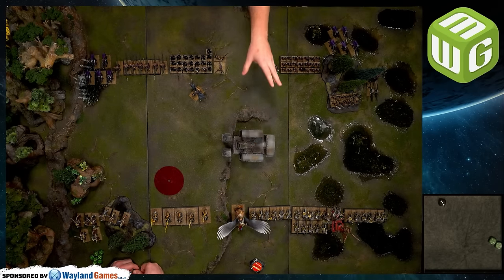Empire Turn 1: the Black Horror scatters 10 inches towards the Demigryphs, passing straight through them — they pass strength checks. The Elemental Spirits drift two inches and stay nearby. The Lector does one prayer: Hammer of Sigmar on the knights — three hits, all one wound, and they pass the leadership check. The Empire advances aggressively toward the Dark Elf lines.